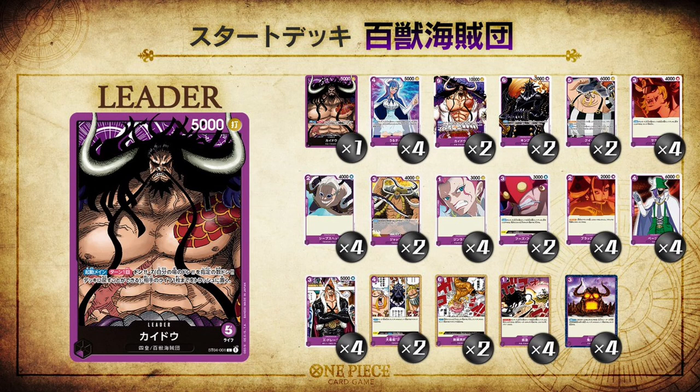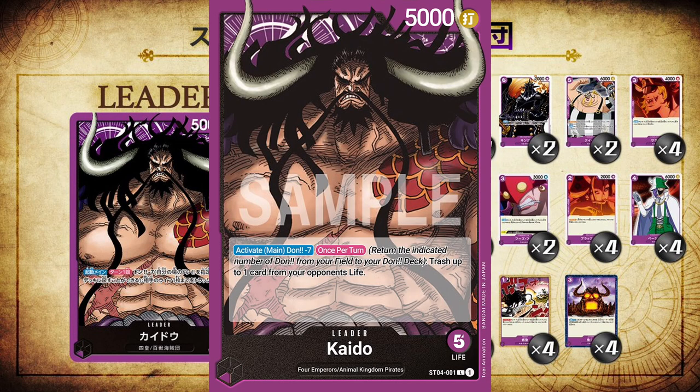Now let's get right into the deck. First off, obviously we have the leader of the Animal Kingdom Pirates, the Beast Pirates, the Yonko himself, Kaido — a 5,000 power striker style purple card with five life. So you're starting your game with five life because of him. His effect is Activate Main: Don minus seven once per turn, trash up to one of your opponent's life. So you would have to take seven Don from your field, put them back into your Don deck, and then you straight up get rid of one of your opponent's life cards. Obviously that effect is very powerful and very useful, but it's also something that's going to happen maybe once or twice during a game.